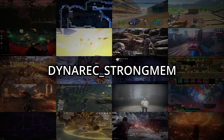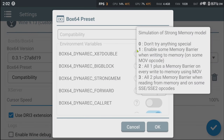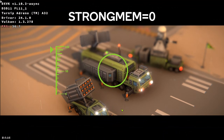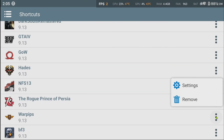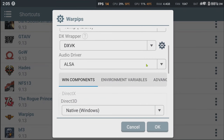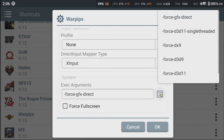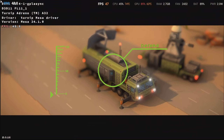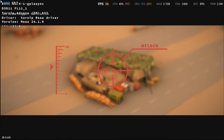Now let's talk about Dynarex StrongMem. This variable trades performance for stability the higher the value, and some games can even remain unaffected. This has a clear effect on Unity games — a lot of Unity games seem to crash without StrongMem with a value of zero. For Unity games, instead of StrongMem, you could use the Force GFX Direct command line, which forces Unity to render on the main thread. It practically has the same effect as StrongMem: the game won't crash, but performance is degraded a bit.